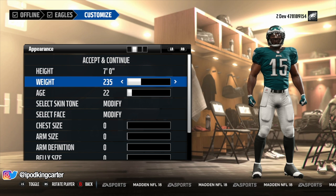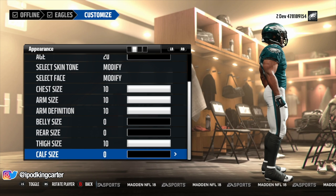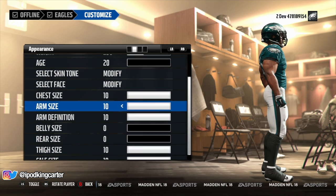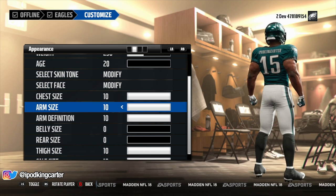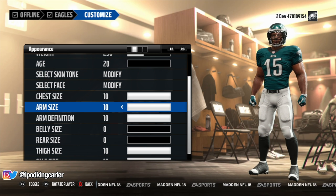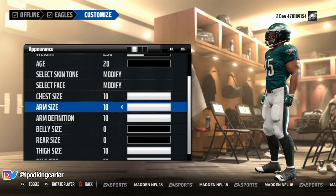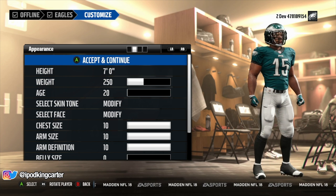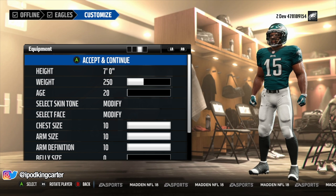We're gonna go up just enough — 250 pounds of greatness. And we're not done: max chest size, max arm size, max arm definition, max thigh size, max calf size. The Hawk is in the building. I bleed green, you understand? Seven foot, 250 pounds.